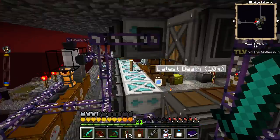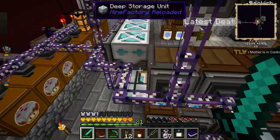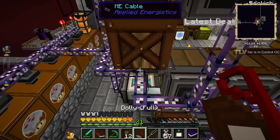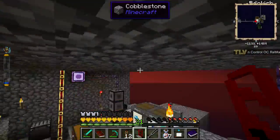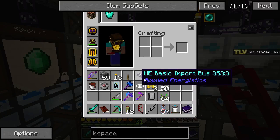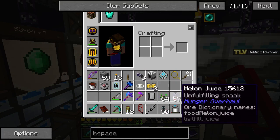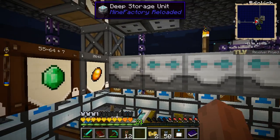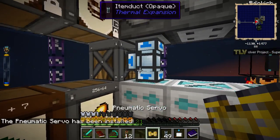How can I get items out of there? I can use item ducts — all right. There we go, that is going to work. We can turn it on and off quite easily. Let's get the item ducts and servos — there we go, install servo.